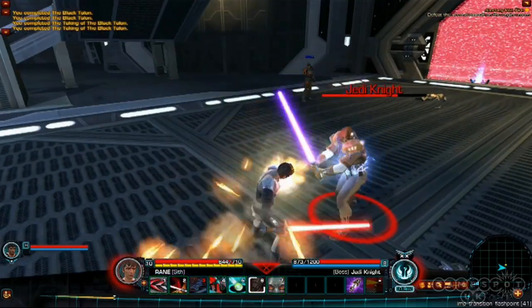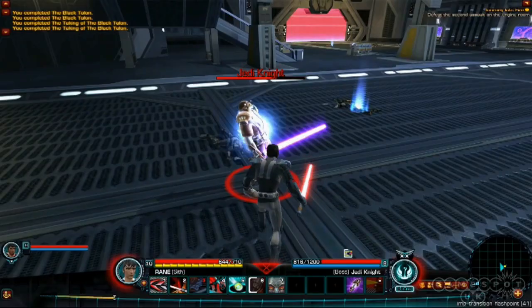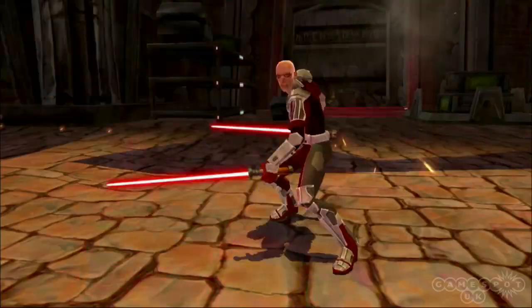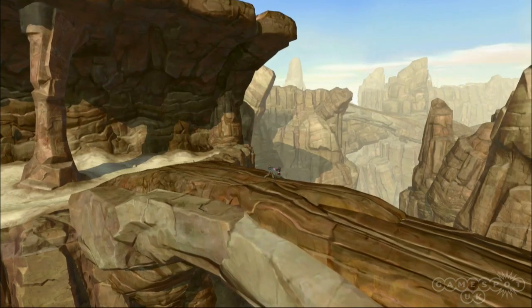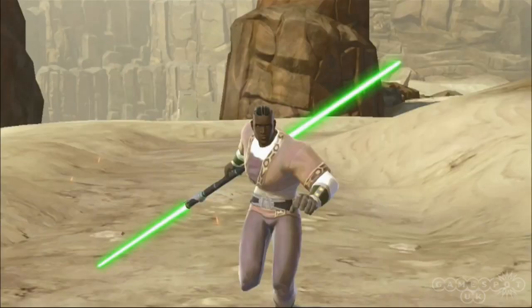We now have eight totally different paths with completely unique content. You could play the Sith Warrior twice to see what happens on the light side versus dark side. Or you could go play the Jedi Knight — and let's be clear: if you play the Sith Warrior from level one all the way through, and then play the Jedi Knight from level one all the way through, you won't see a single piece of repeated content. It is a completely different game with completely different quests and NPCs all the way through.